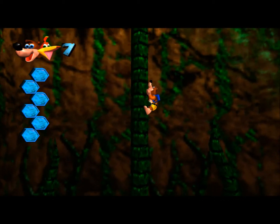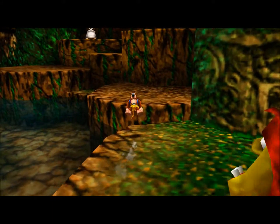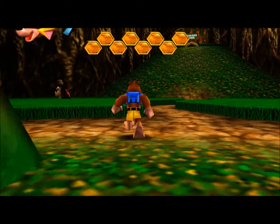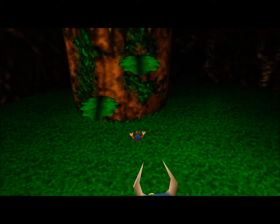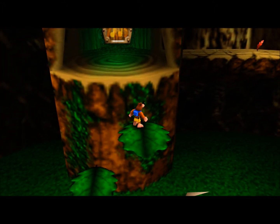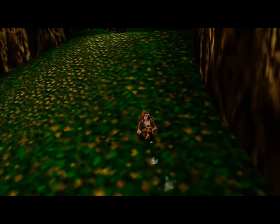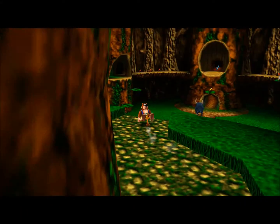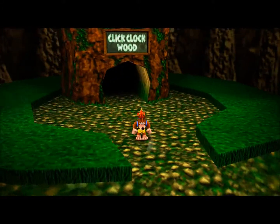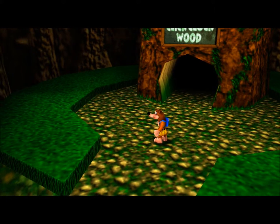It's the last world, and then we take on Gruntilda. Click Clock Wood is the final level of Banjo-Kazooie. I'll see you back at Click Clock Wood — but before we go any further, is there any more of the area to explore? Maybe the opposite direction. We've actually finished all the exploration — fantastic. Off we go. This is Click Clock Wood, the final level of Banjo-Kazooie. Next time you see me, we'll be in there. See you later.